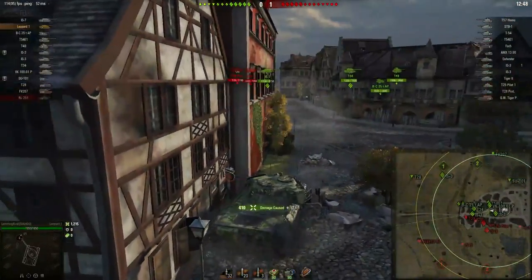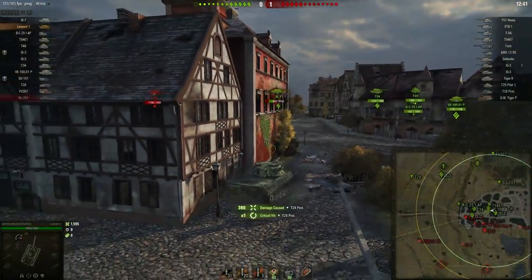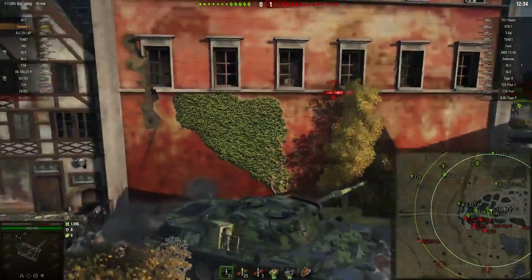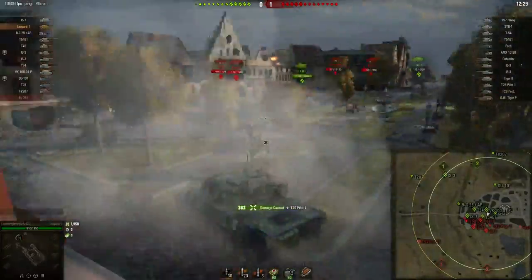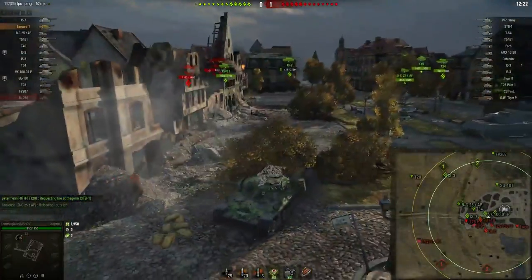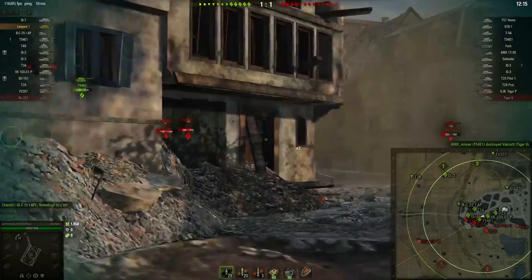Here you can see I'm shooting on an ST-B1. I'm still front lines, but they're poking onto me and giving me free damage. The IS-7 pushes up, almost blocks my shot, but luckily I was able to hit. Even though I'm in a Leopard, I'm going to constantly be pushing up. This is really important, because if your team does well, you're not going to get damage. The actual game looks like we're going to lose at a certain point, and we're already down a tier 9 tank, but being aggressive helps us win as I'm able to consistently get more damage.